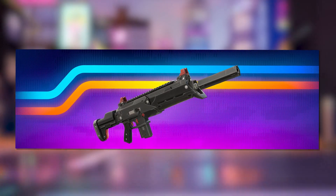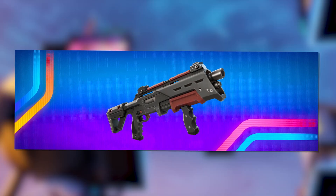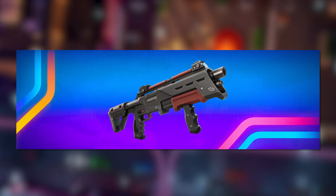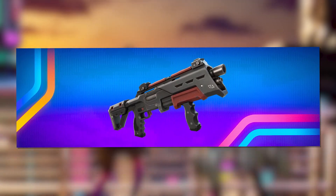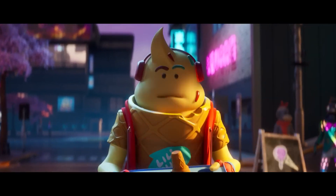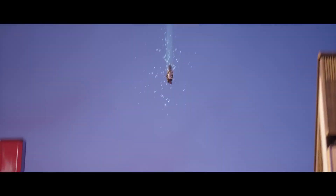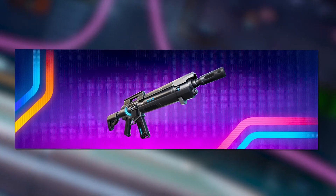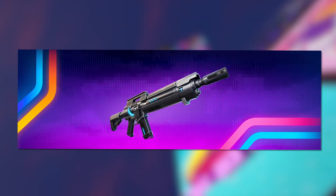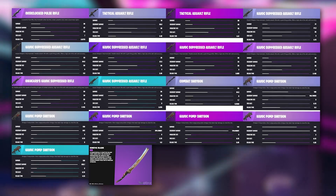The Havoc Suppressed AR is silenced, highly accurate, and fully automatic, with a mythic version available. The Havoc Pump Shotgun is a high-damage shotgun with a mythic version from vaults — max headshot is going to be 190. They keep doing these different versions of pump that aren't able to one-shot. The Overclocked Pulse Rifle is going to be a mythic pulse rifle from a rifted POI — maybe Loot Lake, you can see that being rifted in the trailer.